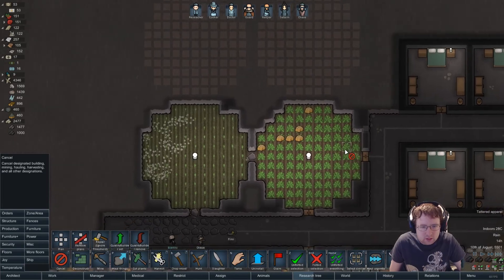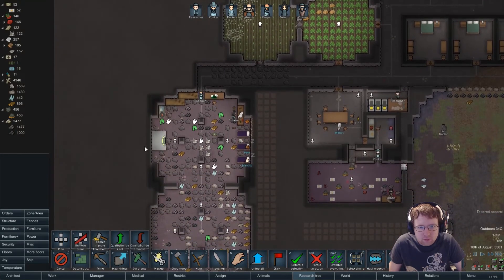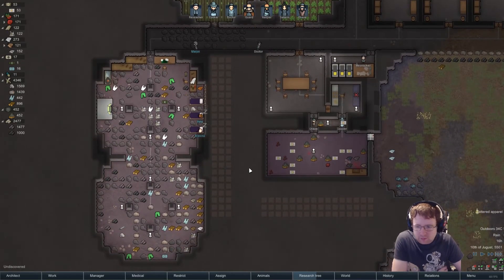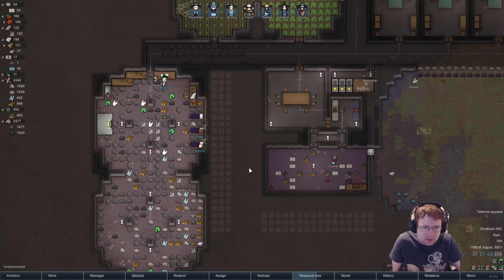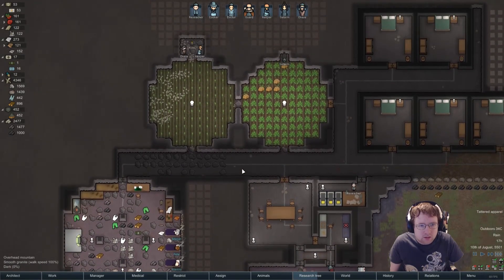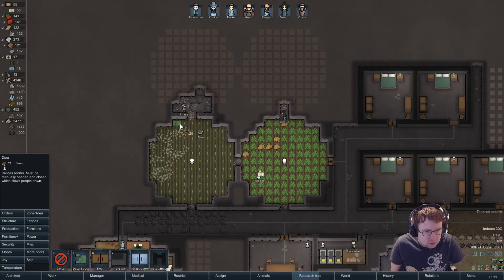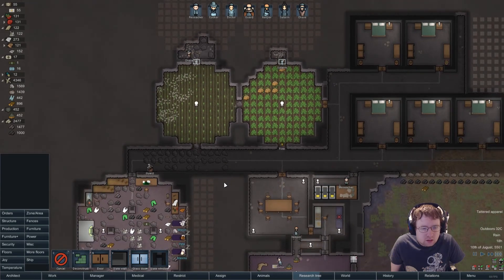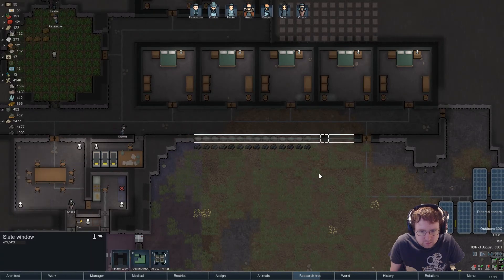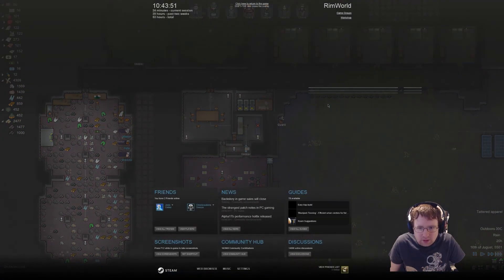Look at that. It would be cool if guests helped you around a bit — give you a bit of a hand. I'm really annoyed that this glass doesn't let light in — it's just stupid.